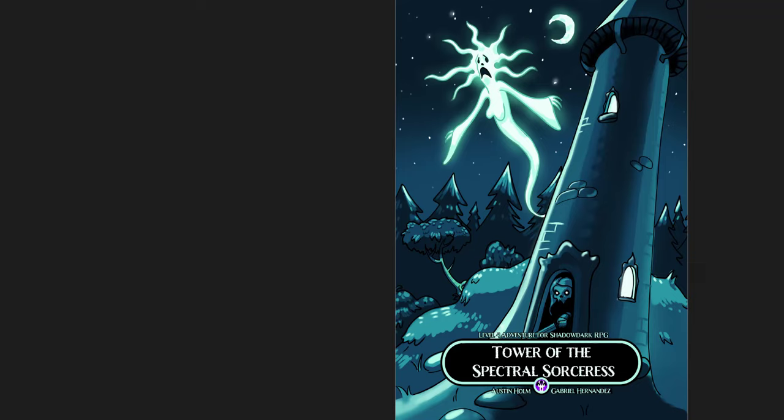They're all very different. The first one, Tower of the Spectral Sorceress, is very short — only 16 pages. This is a level four adventure for Shadow Dark. I have reviewed a couple of adventures by Gabriel Hernandez before, and I was just about to prepare this one when Gabriel reached out and gave me a copy. So I hadn't actually purchased it yet — I was about to — and then he offered to provide it for free for a review. So thank you, Gabriel. It's a fantastic adventure, and I'll go through it and show you what you can expect.